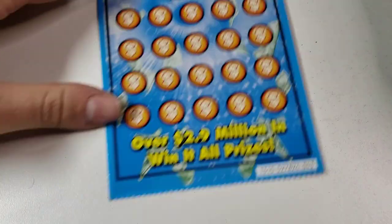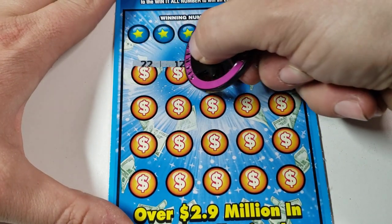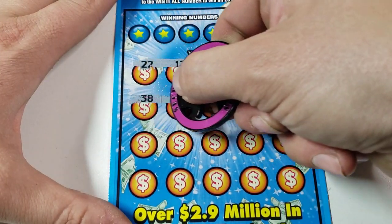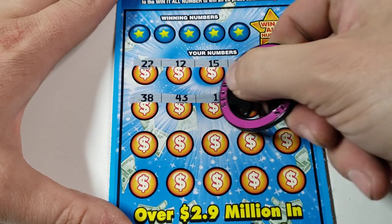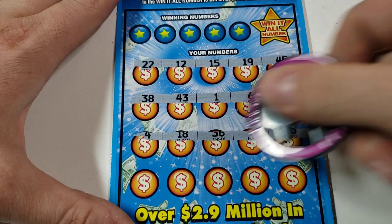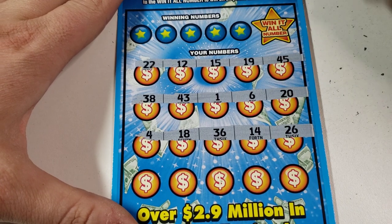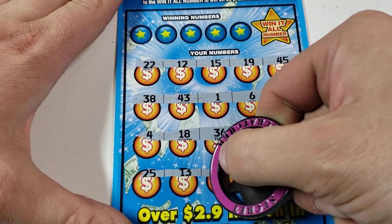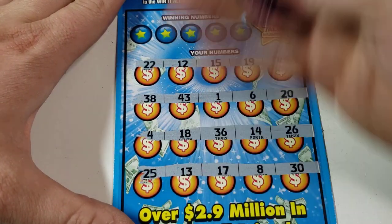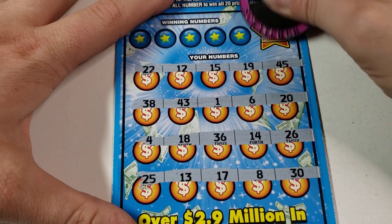Alright, grab ticket 43, let's do it. If we find a duplicate number that means we did not get a win at all. Well, at least we still got a win — okay I don't see any dupes right now. Last row — there's that 25 we needed! Alright, 8-30, yep, no duplicate numbers and we need a 48.